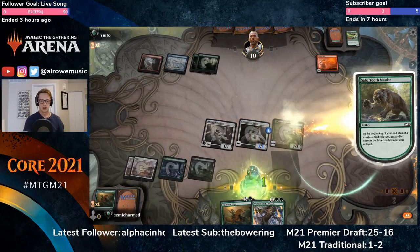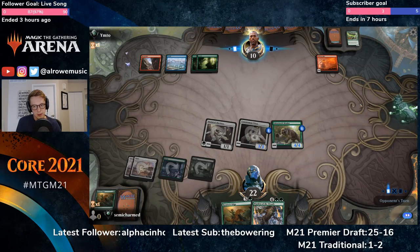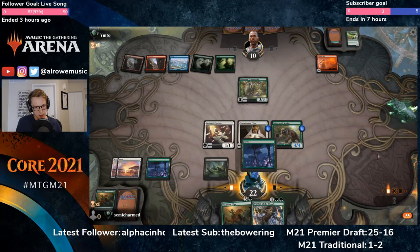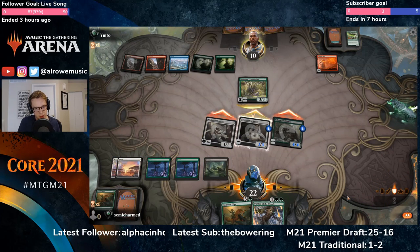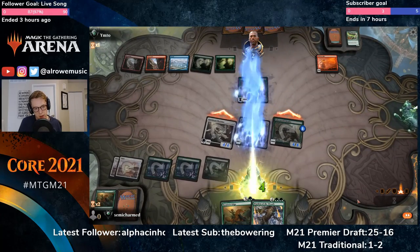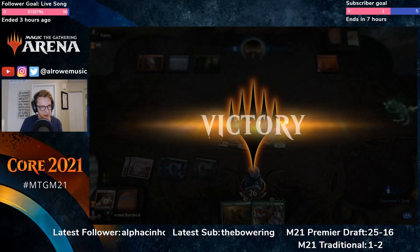Furious Rise doesn't do anything yet, so we'll just play our hand out. Don't want to see a Dragon Fire on this Mauler — that would hurt us quite a bit. But the Oak — we're going to be able to kill it, which is quite nice. If we put the counter on the Mauler it'll become a four-four, but I think we'd rather put it on the Priest since the Mauler's going to become a four-four anyway. And now our Mauler gets bigger. I like this — it's working. Opponent kind of dirtled, didn't have a creature very early. I think we just attack with everything.